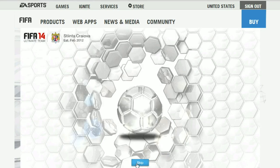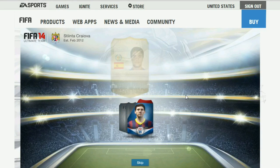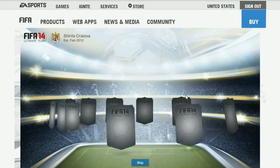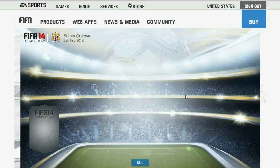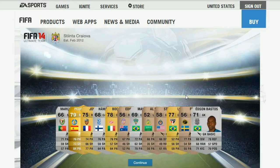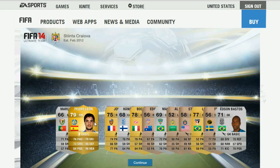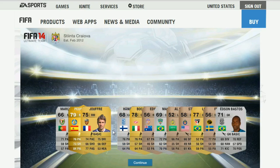We have Messi on the cover. So who did we get? Pedro Leon. Not such a good pack. Let's see what else we have in this pack. He is not so bad.